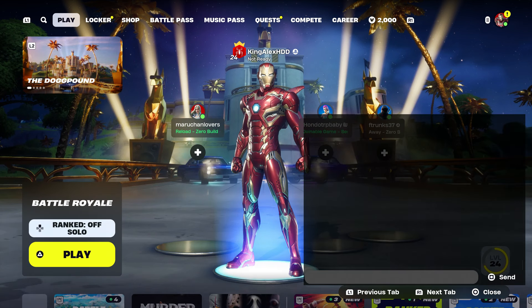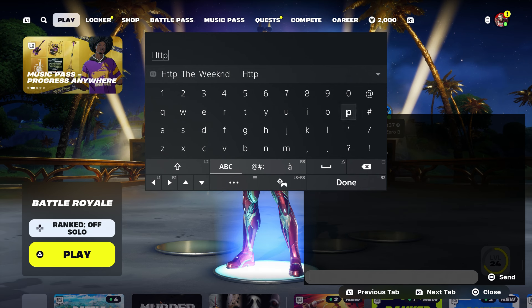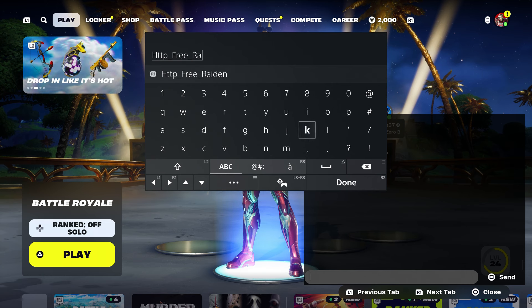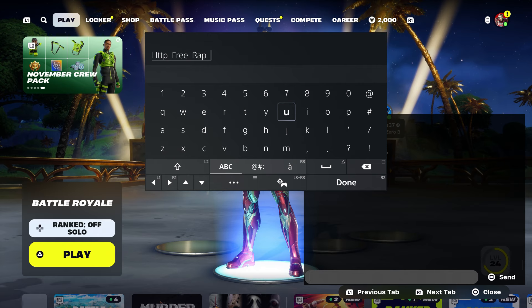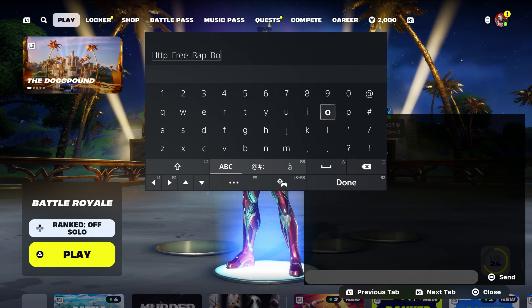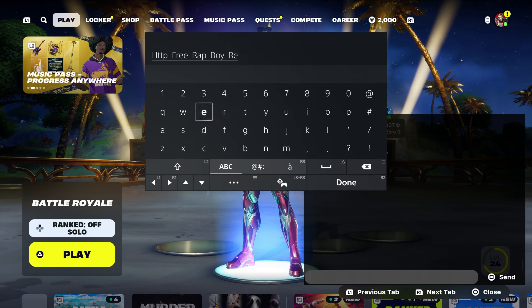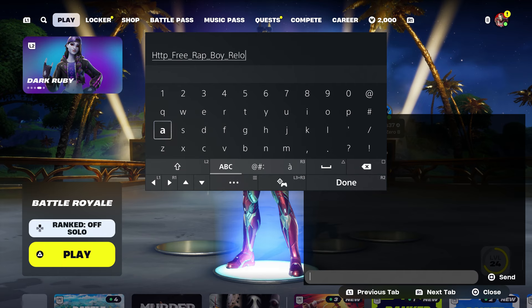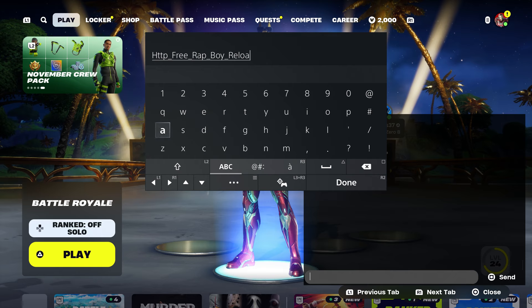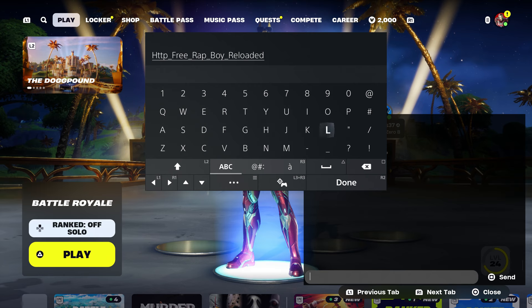We're going to get the Rat Boy first by entering the code 'Eminem,' then we're going to type in 'rat boy' on the screen. Make sure you type this in, then put 'rat boy' and make sure you put 'bundle' — that's really important. It's Rap Boy reload or something like that. Make sure you put that and put his bundle. Type in 'bundles' so that you could get the emote, which is called Little Shady, and the other one is called Chainsaw.